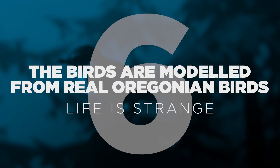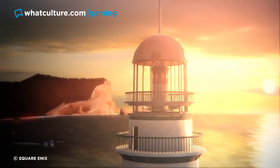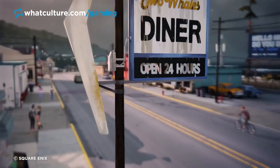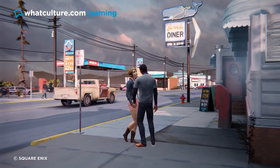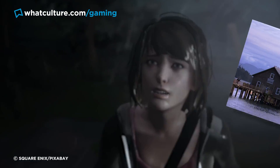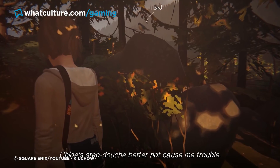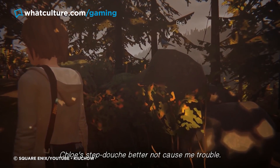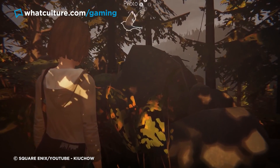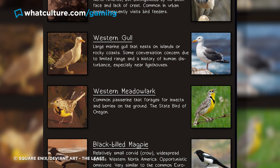Number 6: The birds are modeled from real Oregonian birds. Life is Strange. Life is Strange may take place in the fictional Oregonian town of Arcadia Bay, but the locale was heavily inspired by numerous real Oregon towns, namely Tillamook Bay, Garibaldi, and Oceanside. The inspiration didn't end there, though, as the team at Don't Nod also went to the extent of only including birds in the game which could be found in Oregon itself.